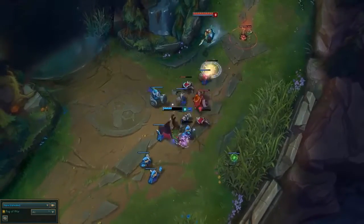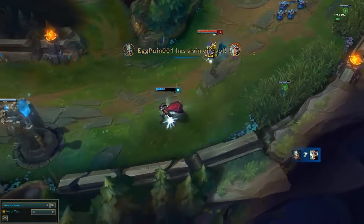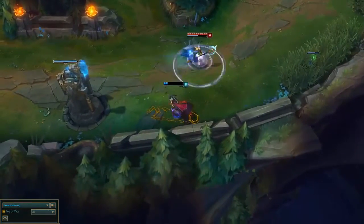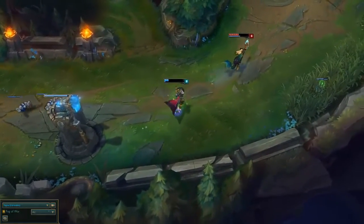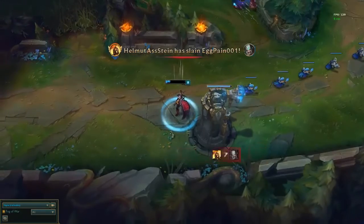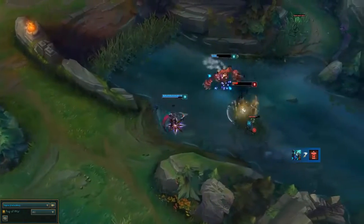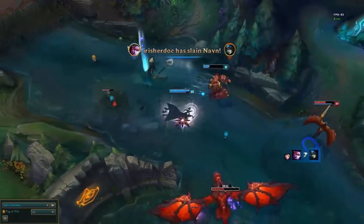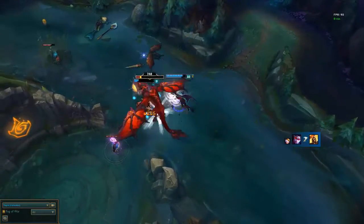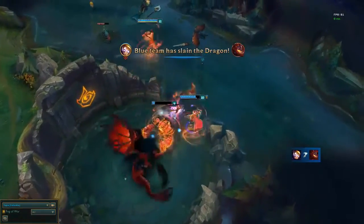Another issue is that your DPS at lower levels will be much lower because you don't have Fervor of Battle. It'll be higher once you get two items, and you'll have more healing — so the two-item power spike more than makes up for not having Fervor. But you still have to acknowledge that early battles at levels one through six are just going to be harder to win. However, it's not fair to say this gives you a strictly weaker laning phase — it gives you a different kind of laning phase. Rather than having higher damage in trades against the enemy ADC, you're going to have better healing, which means better lane sustain, which means you'll probably do better against poke lanes.